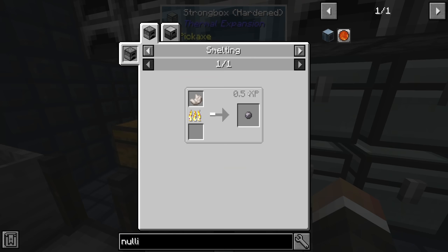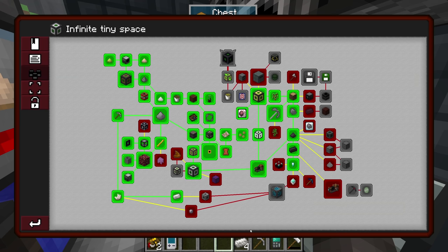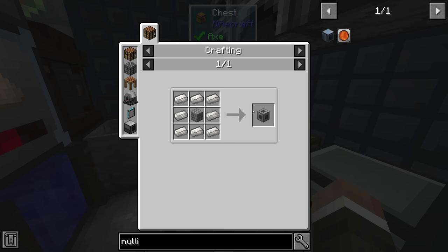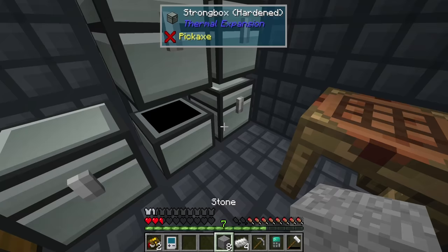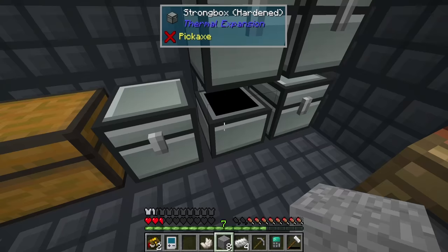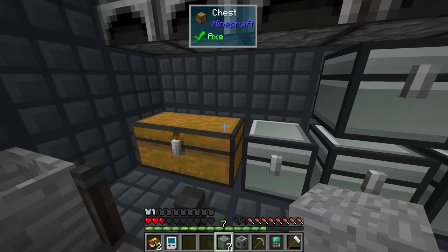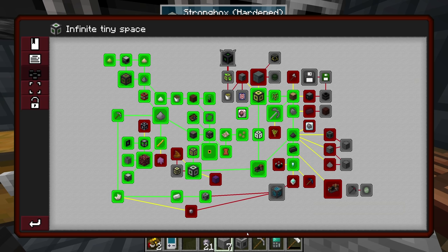We also need one silicon — a sad-face emoji item that we get by smelting nether quartz. I'll throw some nether quartz into the furnace to get ahead. We also need the machine casing, which requires eight quartz-enriched iron and one stone. Thankfully we got a ton of stone last stream, so we'll grab one more nether quartz and craft those casings up. The silicon is done — good stuff.